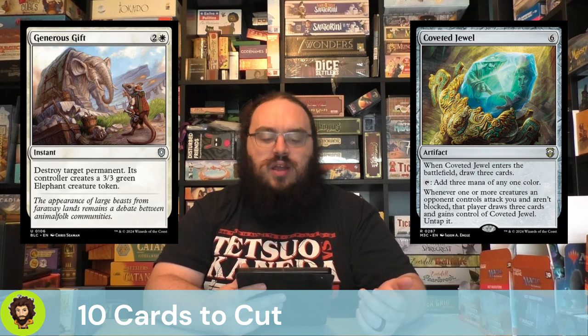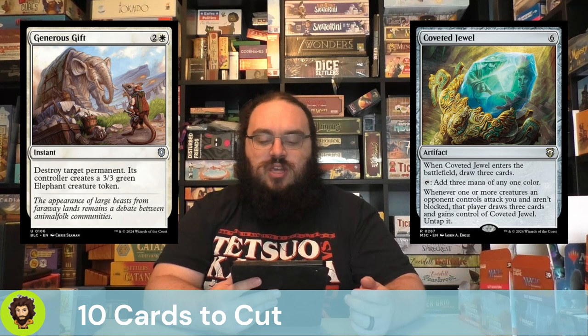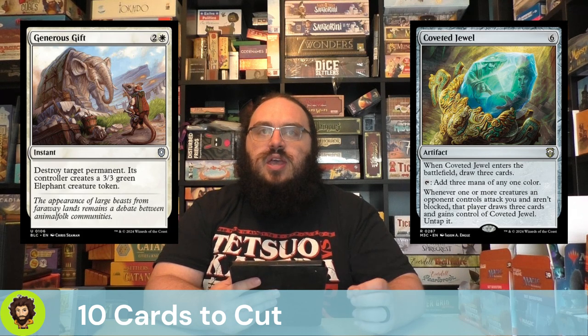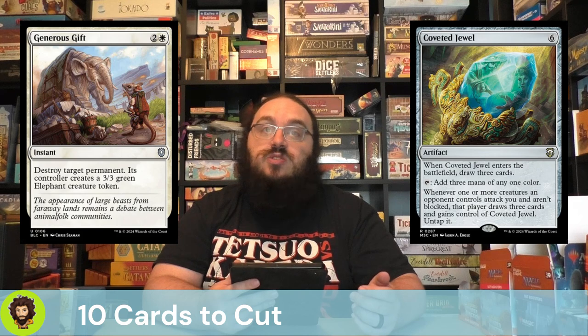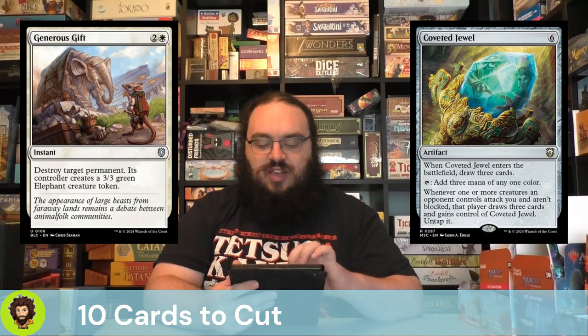Following up that Jewel, we're cutting Generous Gift. I know some people like Generous Gift — it's very akin to Beast Within, only instead of a 3/3 Green Beast, you're getting a 3/3 White Elephant. I stand by the fact that single-target removal in Commander is not the best feeling in the world. Obviously you need to run a little bit of it, because there are certain cards where this very specific thing needs to go, and you don't really want to spend a board wipe to get rid of it. But we're gonna cut Generous Gift.